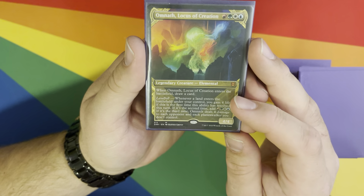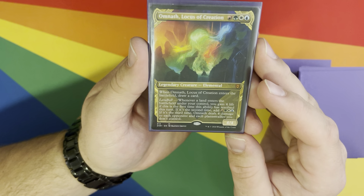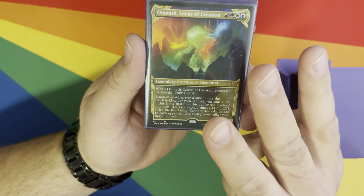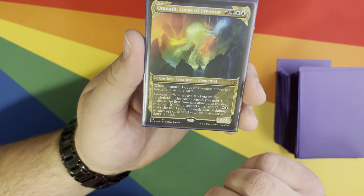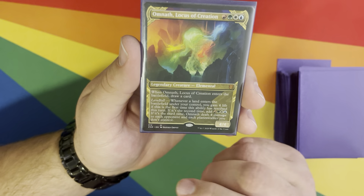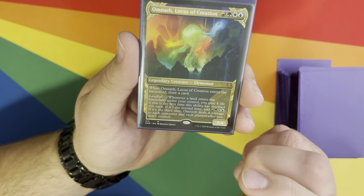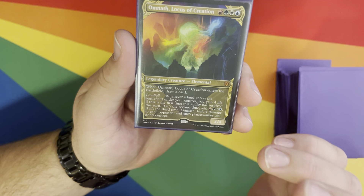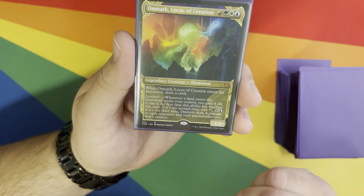Omnath has pretty famous Landfall triggers. Unlike a lot of Landfall cards, Omnath can only trigger up to three times per instance on your field. The first Landfall gains four life; the second adds red, green, white, and blue to your mana pool; and the third deals four damage to each opponent and each Planeswalker you don't control.